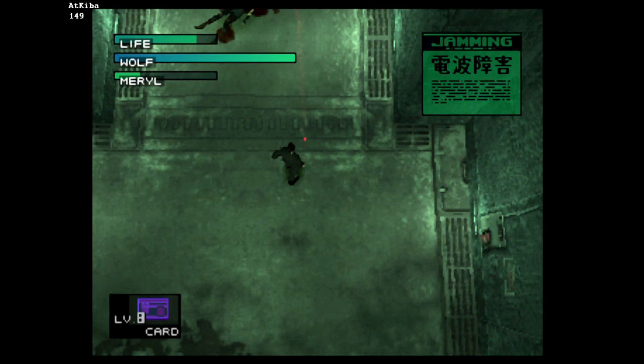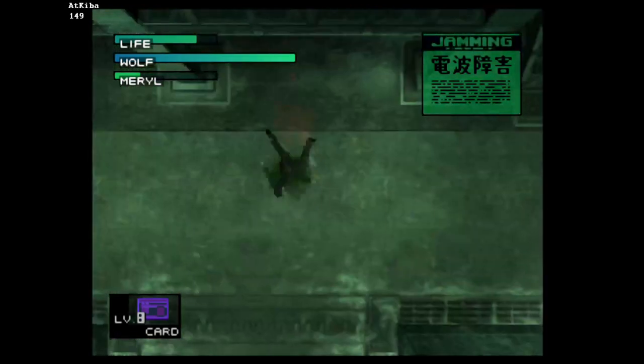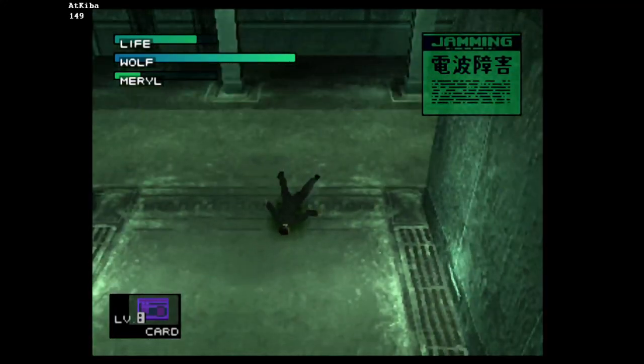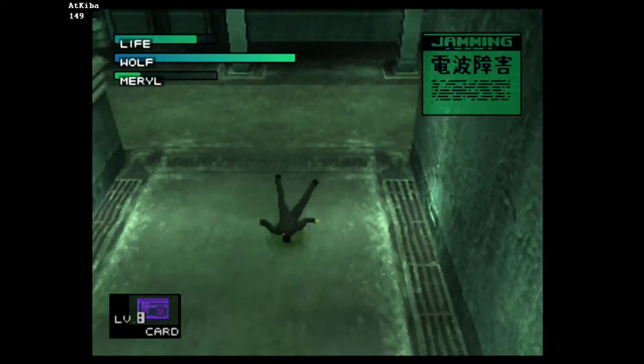My first approach was to simply modify Snake's position beyond this invisible wall. But it turns out it's not actually a wall — you will get shot whenever you are beyond a certain point, until you die or get thrown back enough.